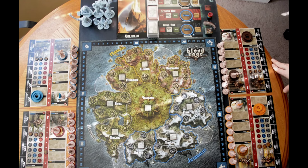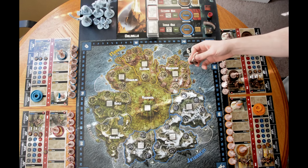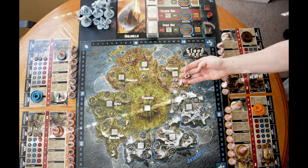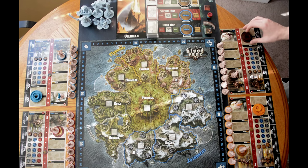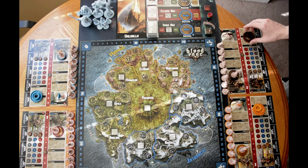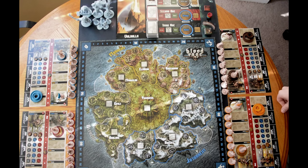For final player setup, each player gets the eight warriors associated with their clan and clips on the color bases. They each get one leader — the figure with the standard — and one ship in the color of their clan. Each player also receives two large clips and two small clips for monster upgrades if they choose to purchase any monsters.